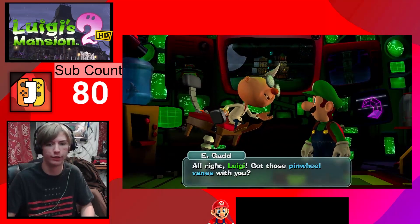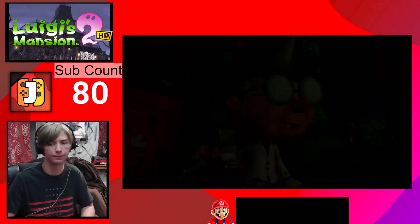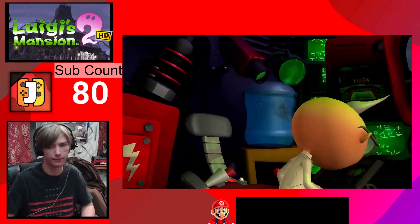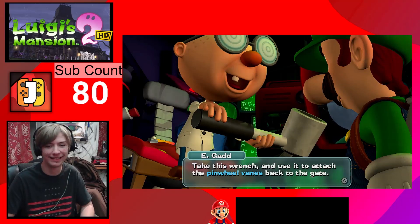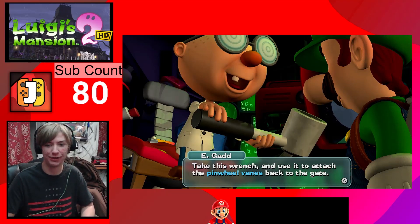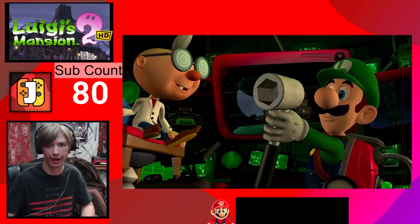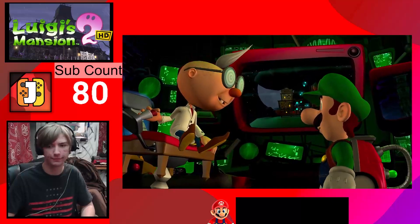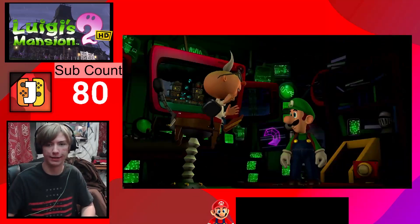Yo, Graveyard Shift! Luigi's got those pinwheel vanes with you. Yes he does. This is like a cup holder - take this wrench and use it to attach the pinwheel vanes back to the gate.